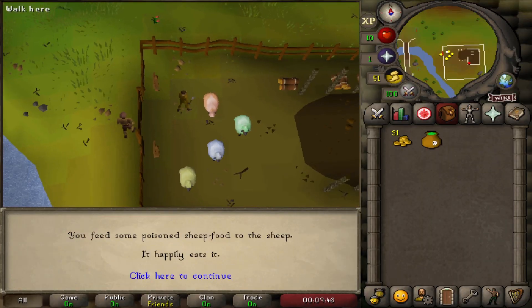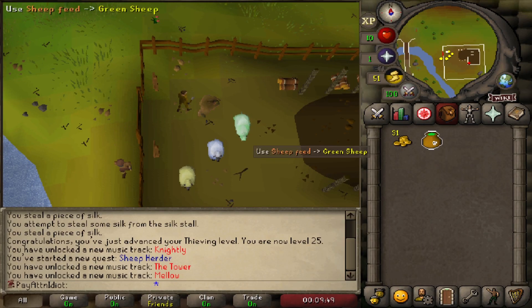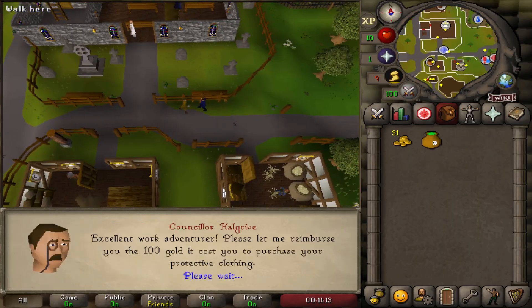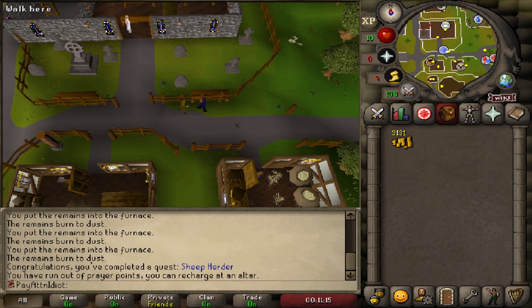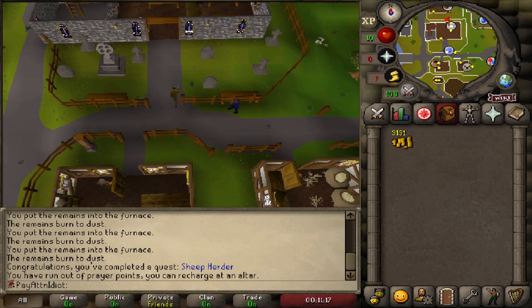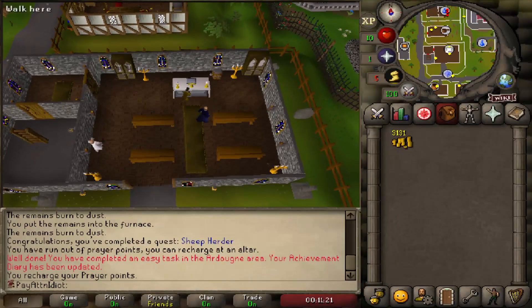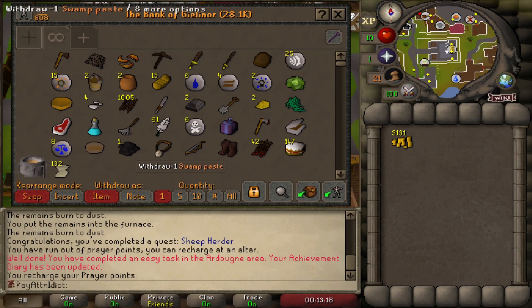Sell your cake for 100 GP, then start the Sheep Herder quest. Feed the poison food to the sheep, throw all the bones in the incinerator, and talk to the guy to finish for 3K. You can run out your prayer on the way and pray at the altar, which also completes a diary step.